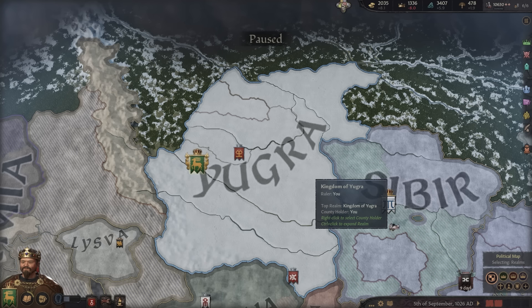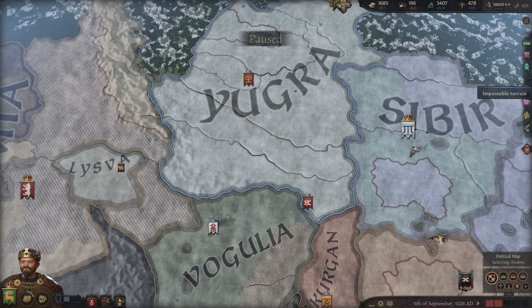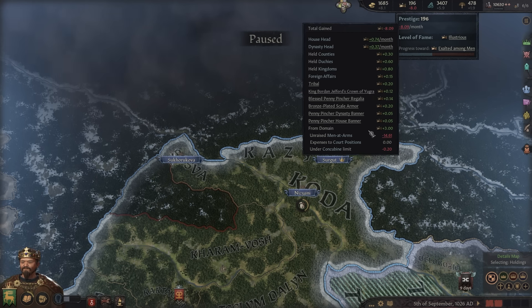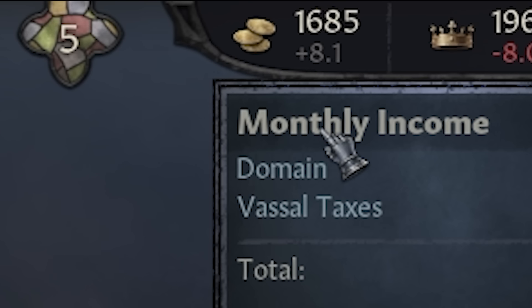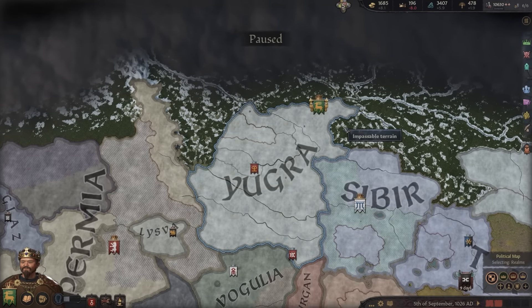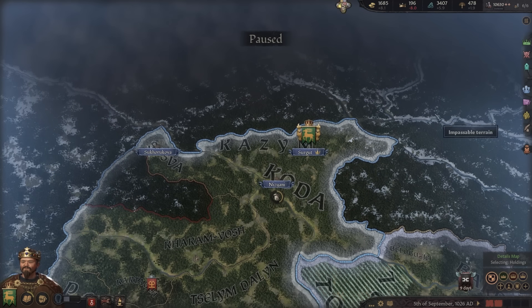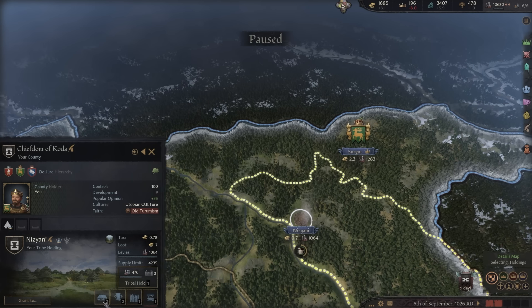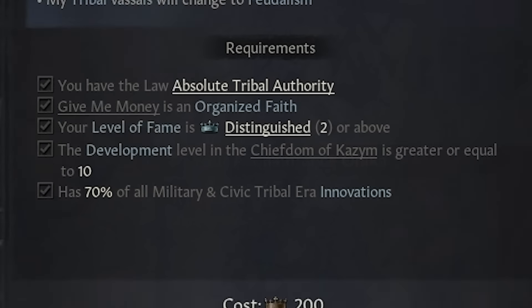It's the year 1026, a really exciting time. I've been raiding like crazy because when we become feudal I'll no longer be able to raid, so I wanted to amass as many prisoners as possible to ransom for gold. Importantly, when tribal your men-at-arms are charged to prestige, but when you switch to feudal they switch over to gold — anybody changing from tribal to feudal needs to account for this or you'll run a massive gold deficit that's nearly impossible to escape. We're changing to feudal with a glut of gold, tons of prisoners, and all holdings maxed out for this era.